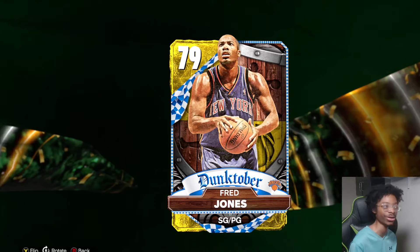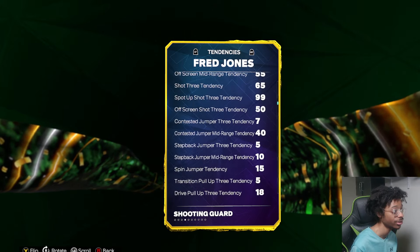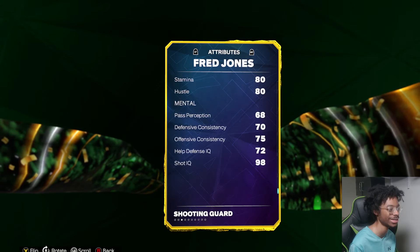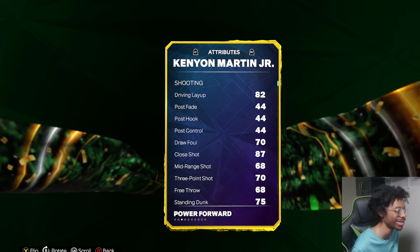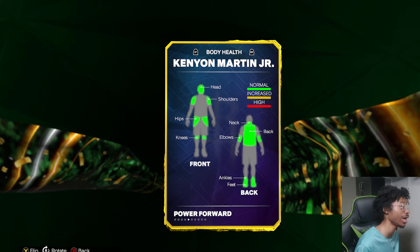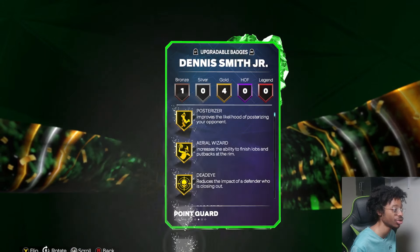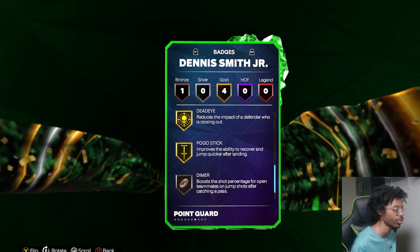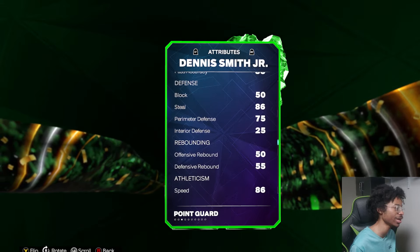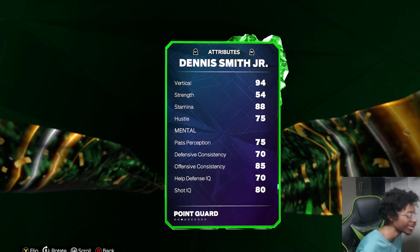Miles Bridges comes with two goals, 90 driving dunk, good ball handling, 40 steal, 59 perimeter. I know Miles Bridges has a good type of jump shot but I'm being honest — I ain't seeing much on the platter. Fred Jones — 6'2, 64 three-pointer, one badge, high flying defender, on-ball menace. He has a 73 three-pointer, 92 driving dunk. As a gold card offline this isn't bad. Dennis Smith Jr. — aerial wizard, dead eye, I think he has a good jump shot. 6'2, good three-pointer, good driving dunk. As an offline card he's fine, but 25 interior — good luck.